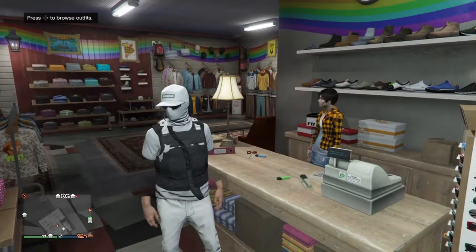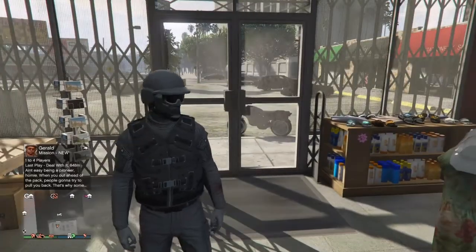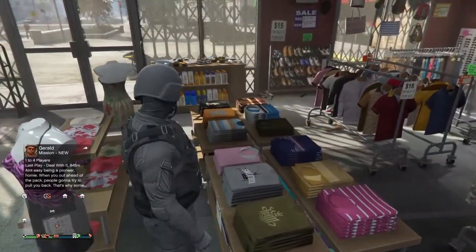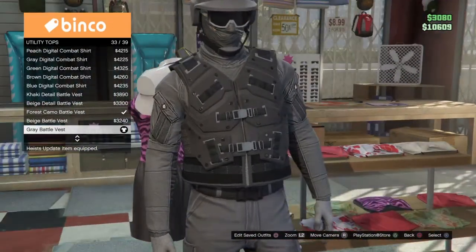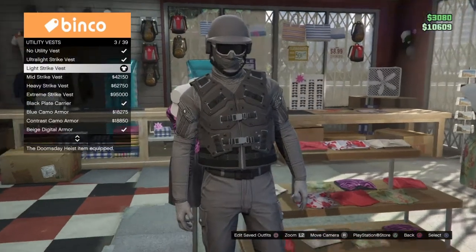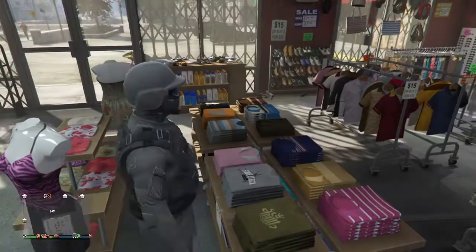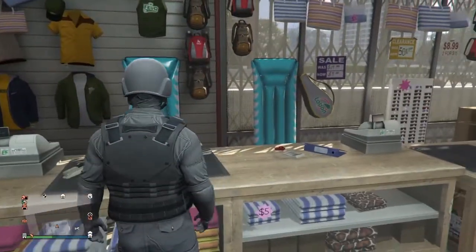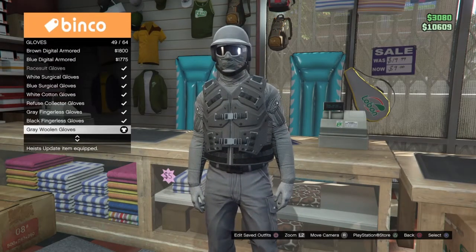Now for the gray tryhard outfit. Go to tops, utility tops, and select number 33 — the gray battle vest. After that, go to utility vest and get number three, the Light Strike vest.